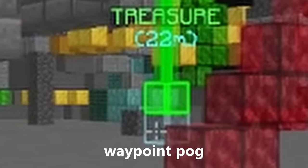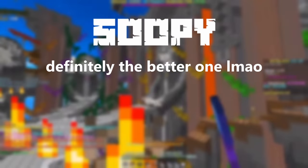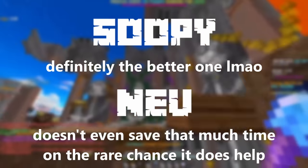There are a few stupidly useful mods that use the distance you are away from the chest and its possible spawn locations to tell you exactly where your chest is with a waypoint, and the two I use for this are Soupy and Neu. Soupy is by far the superior mod for this, but sometimes it comes up with two possible locations, and sometimes Neu will tell you which one of those is the correct one. It really doesn't happen that often though. I'll leave links to both of the discords for these mods in the description.